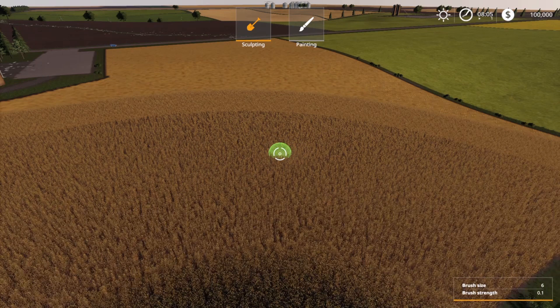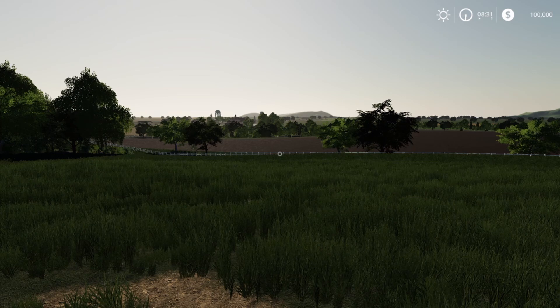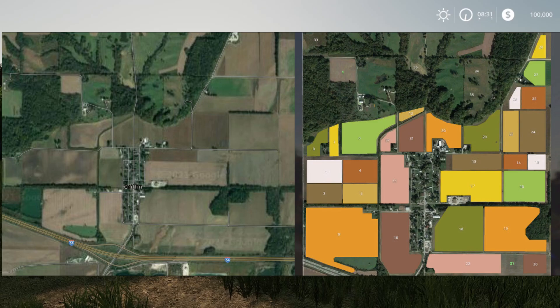Last but certainly not least, let's head east to Indiana. Griffin Indiana 19 is probably the most realistic to the actual map layout — very few things have changed with the outlines of the fields. Here's the real life comparison next to the in-game PDA. There's a minor issue in the southwest corner where it had to get a little bigger, and some fields in the middle are split up to give you smaller harvesting options, but you can combine all of those back together. It's essentially spot on.